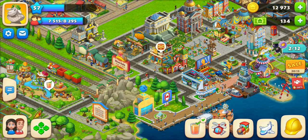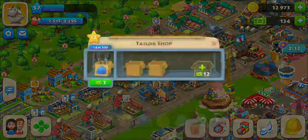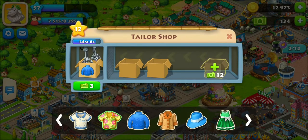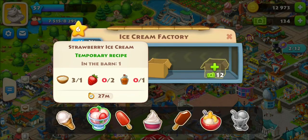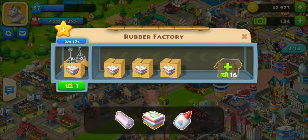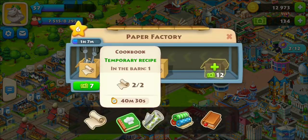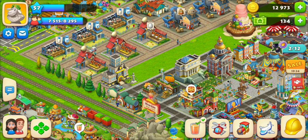There are also temporary event goods to fill orders. You have the Hawaiian shirt which takes three cotton fibers, the strawberry ice cream which needs one cream, two strawberries, and one syrup, the spatula which takes two plastics, and the cookbook which takes two papers.